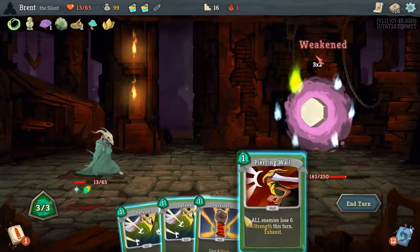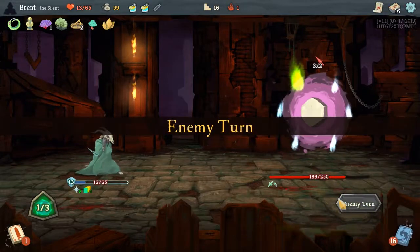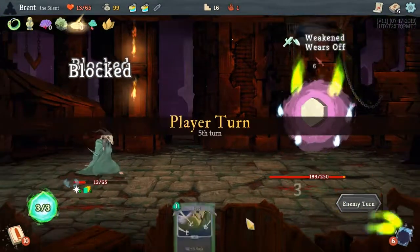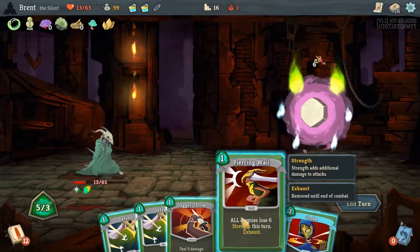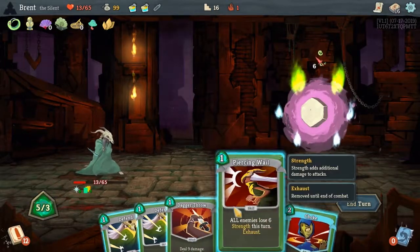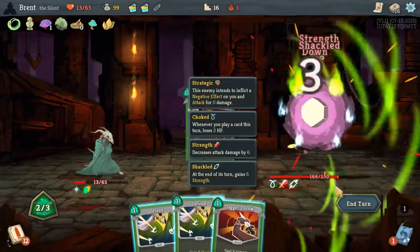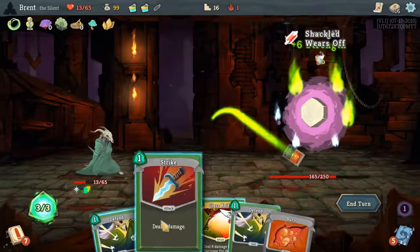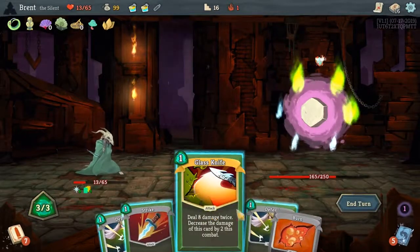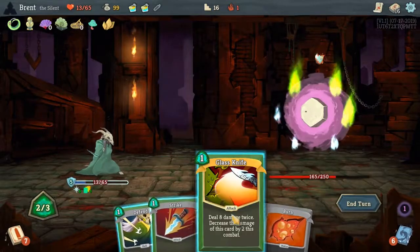Neutralize you. This is just another bad hand. Choke, Piercing Wail — I guess keep getting some of that damage in there. We've got to defend once so the burn doesn't hit us and knock out our buffer.